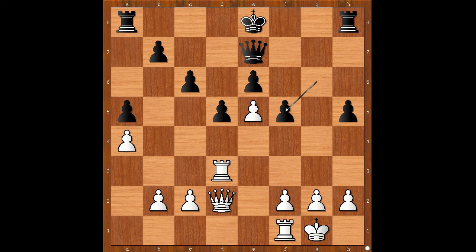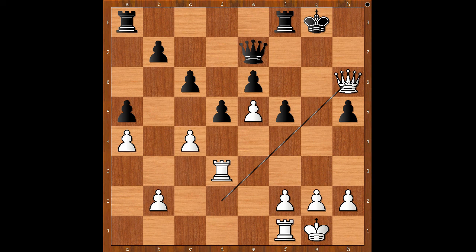Especially if white can open the position. How to open it? By pushing a pawn — the c-pawn. Black to move: king to f7. If castling queen's side, then queen takes on a5. If castling king's side, then queen to h6. White stands better.